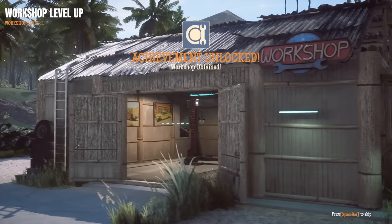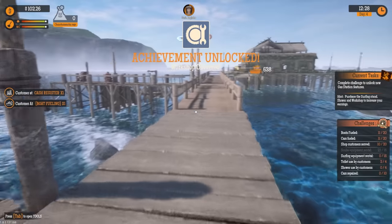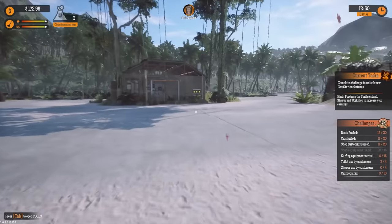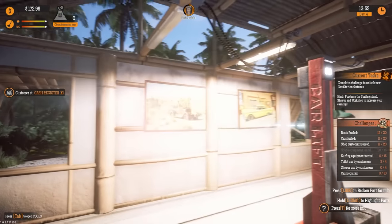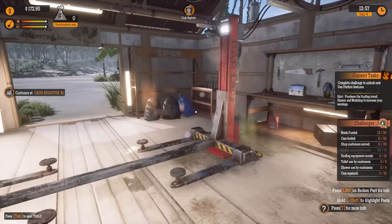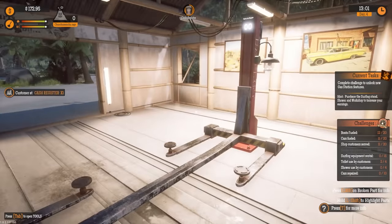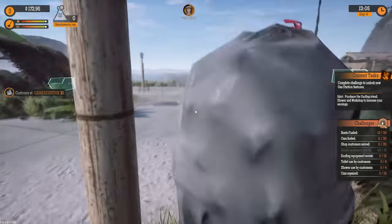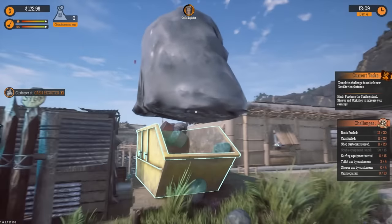Now we have a mechanic shop here. Where is it? Oh, it's right across here. This is a nifty looking little shop. This will be able to do tire changes and stuff. Wait, how is there already trash in here? We better go ahead and take this over to the dumpster real quick. That's another thing restored.